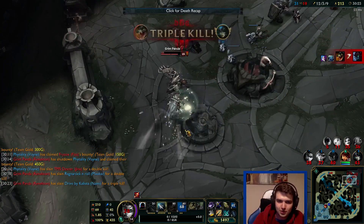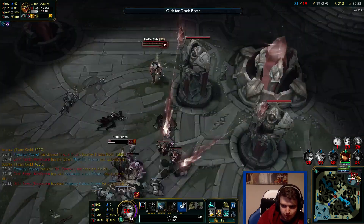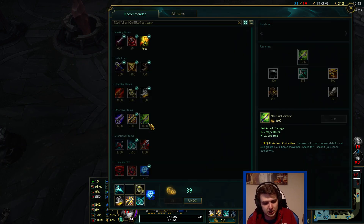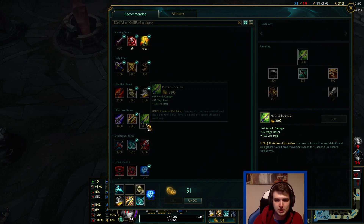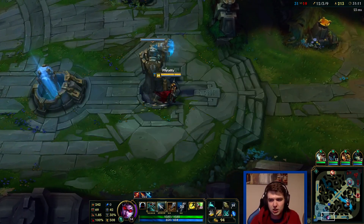That build is ridiculous as well - he's going for the build I mentioned on my channel, the one that Rex and Oni is doing as well. So for last item now: we can go for Last Whisper but they don't really have any armor yet so that's pointless. We can go for Bloodthirster which is a lot of AD plus 20% lifesteal. With a 1000 damage crit for example, 20% would be a 200 heal, whereas Mercurial is only 10% so that would only be a 100 heal. That 100 difference per hit adds up quite a lot.